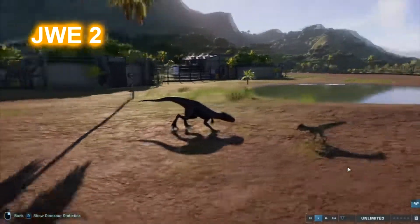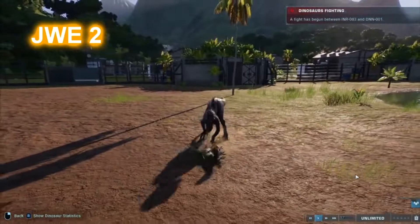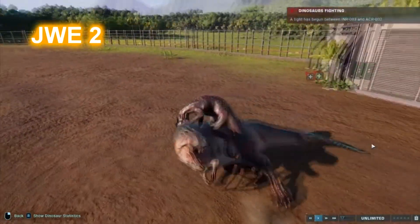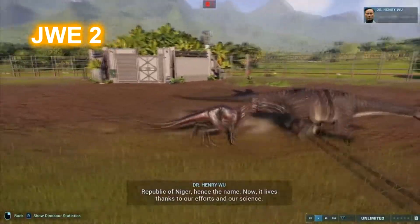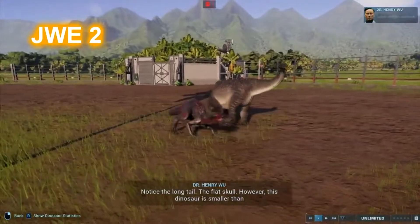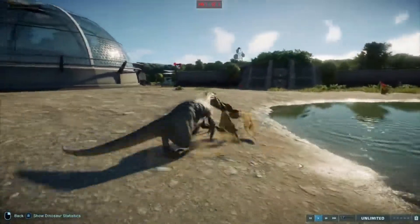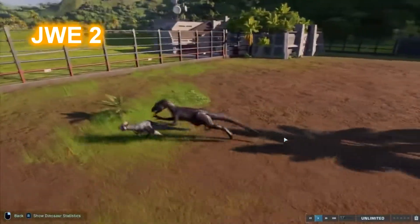Number two, we have Indoraptor — one hybrid from the Fallen Kingdom DLC. Indoraptor is a medium carnivore that can engage with small carnivores. Its animation is very unique against almost every category of dinosaurs since Indoraptor's body proportion is different from the others. This is a one-of-a-kind dinosaur in my opinion — it's a quadrupedal dinosaur but can go bipedal on certain occasions. Indoraptor also attacks flying reptiles if they're close enough and if the animation is triggered.